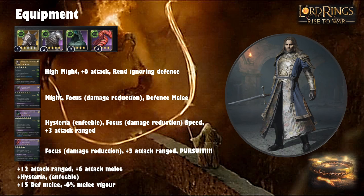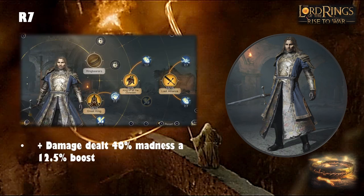R7 is where I consider his meta build and sweet spot. Maxing out Enfeeble at R7 gives that extra 12.5% boost, which snowballs with all the other madness-round damage. Beyond R7 you can put points into King of All the Dúnedain or Champion of the Light against evil, or increase defense against good side and add some Dúnedain — they do need the defense bump to stay alive a few rounds. R7 is completely top tier in the meta.